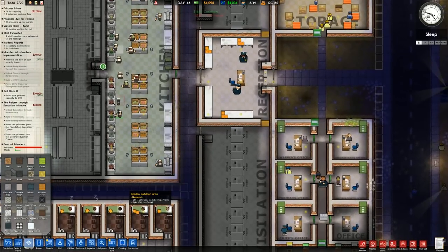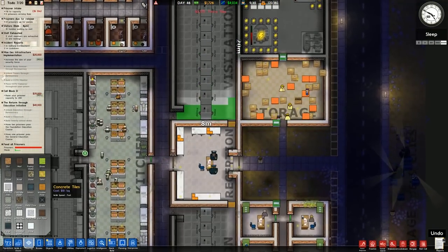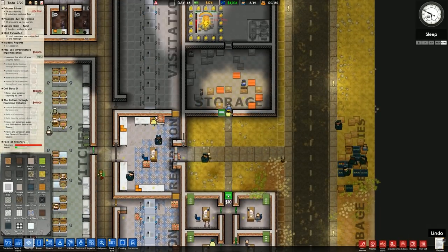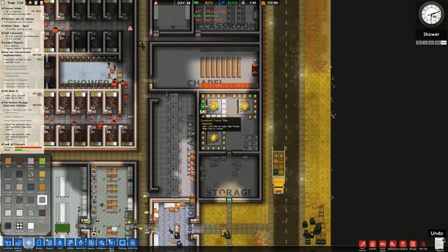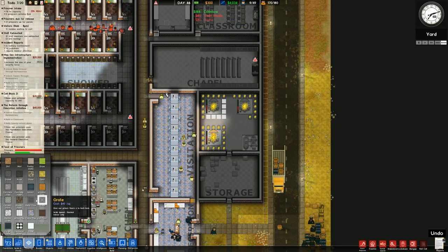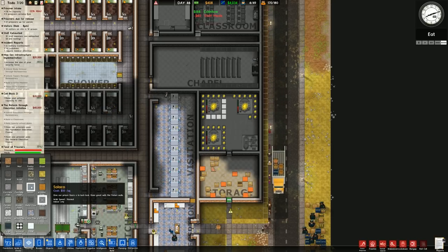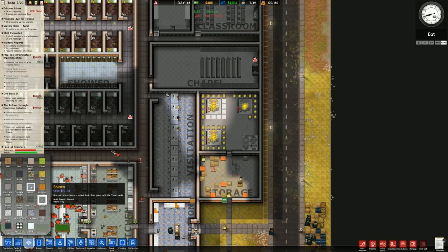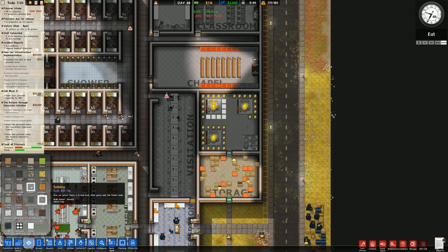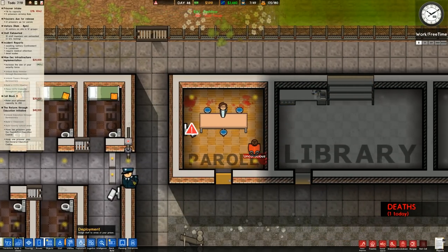We're going to go over to flooring and put some fancy schmancy tiles in here and in here. The storage - I do like the grate at 40 per square. There's also a new sci-fi one with a high-tech look - great with the Yutani walls. Solaco and Yutani - isn't that Aliens? Weyland-Yutani and the Sulaco is the ship from the first one, is it? Parole needs to be handled - setting deployment with access only, assigning guards.